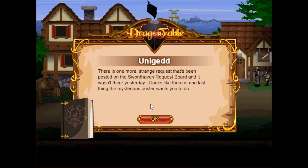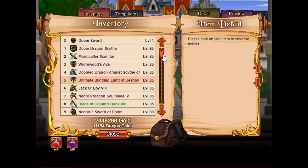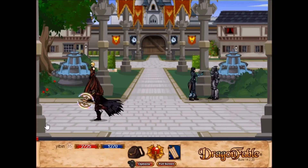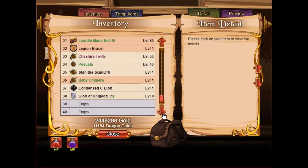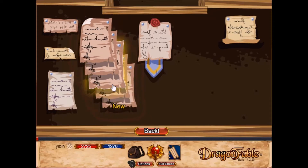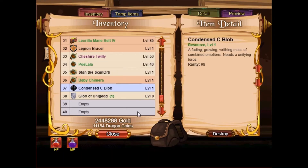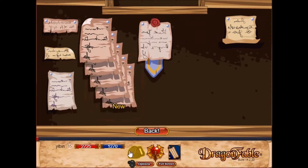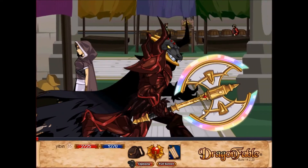There's one more strange request posted on the Sword Haven Request Board that wasn't there yesterday. It looks like there's one last thing the mysterious poster wants you to do. Let's travel to Book 3 Sword Haven. I've already played through this quest. To get the reward at the end you need to have completed all the other quests before it and obtained their required items — all 4 of them. The first and second quest rewards merge to get condensed blob A. The third and fourth quest rewards merge to get condensed blob B. Then you merge both to get condensed blob C. The fourth quest also gives a glob of Uniget, which you need to get the pet at the end.